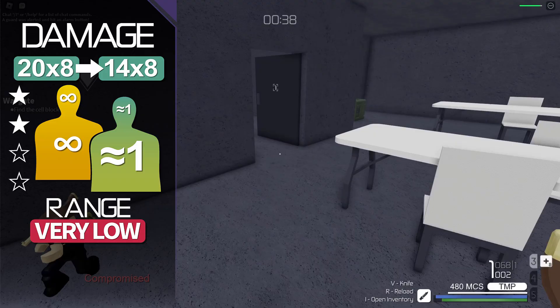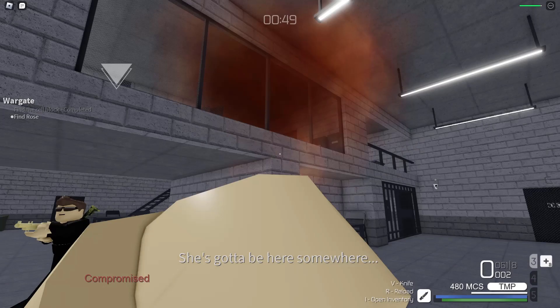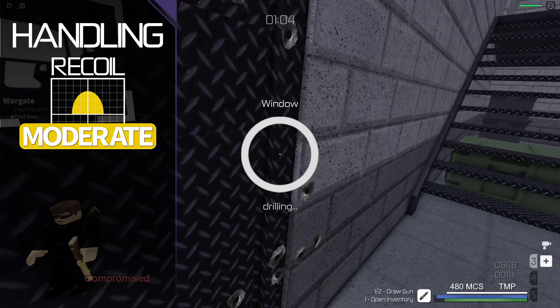At a longer range, it will require 3 shots to kill or 1 headshot, though this is an impossible feat to accomplish at such length. Rate of fire is the slowest in the game at 60 rounds per minute, with each shot followed by a pump. Hip fire performance is moderate with the weapon tending upward after firing, though controllable due to the low fire rate. Recoil is severe but with a pause in between, allowing the operative to shift the weapon back to its original position effectively.